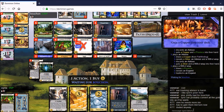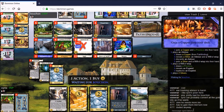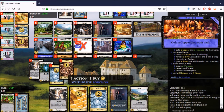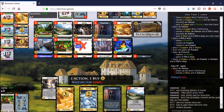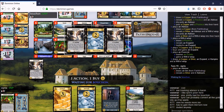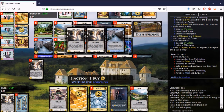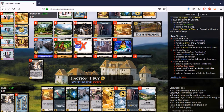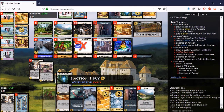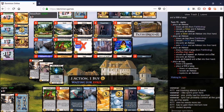That stall turn is pretty bad for xyrix, but actually it's not so bad because Bouchon doesn't have enough money to get up to Province on this turn. Xyrix is still very much in the game, even without the stall turn, because of the lack of trashing from Bouchon. But he has to be careful — Bouchon could have a good turn getting two Provinces out of the pile. With his Expands he could potentially get three out of the pile, so xyrix has to play around that.